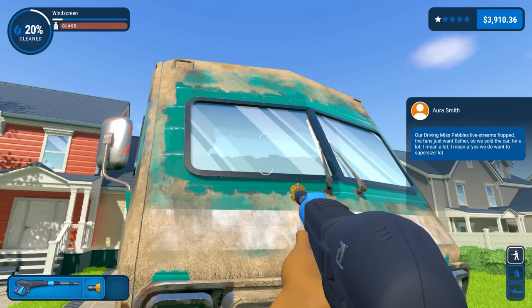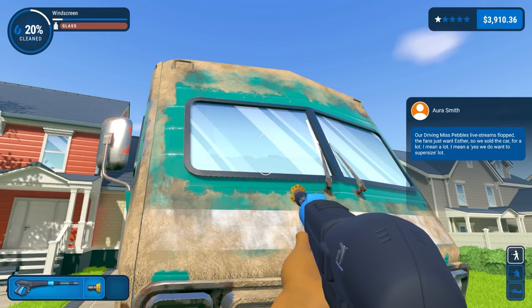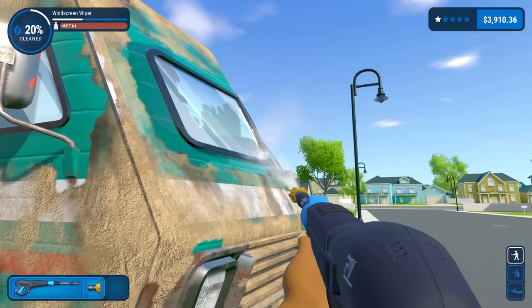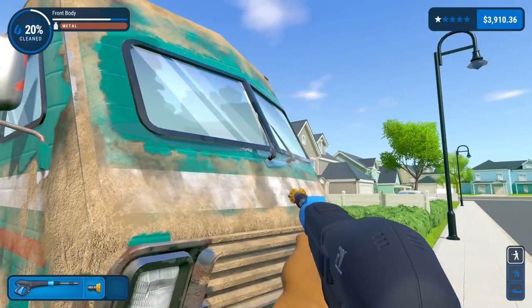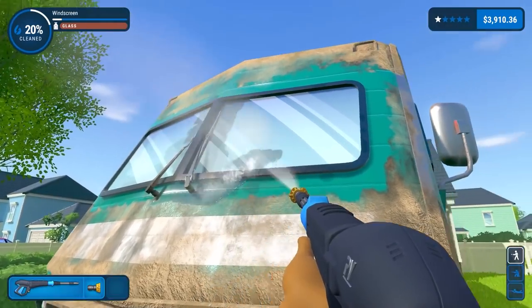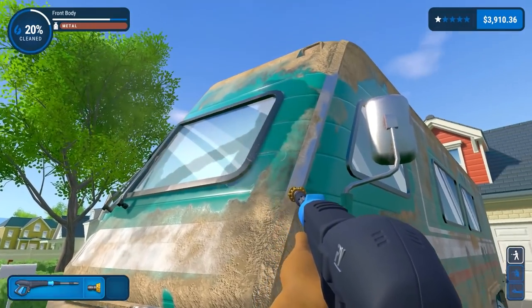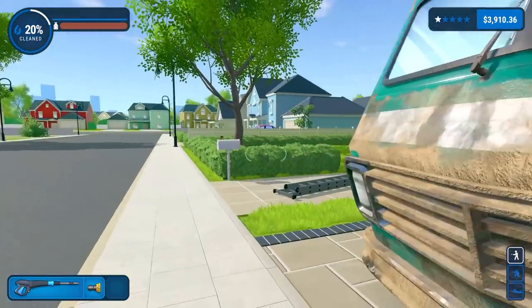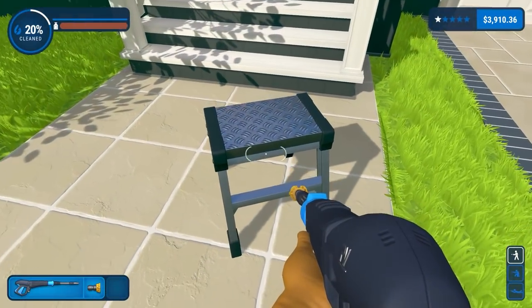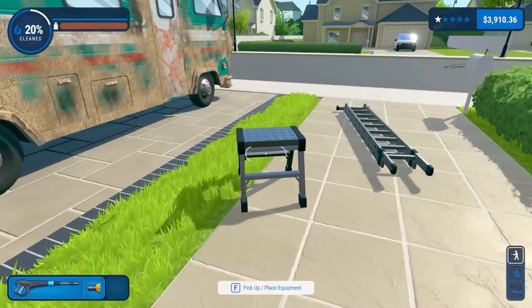There's a message: 'We're driving Miss Pebbles — the van's all Esther's, so we sold the car for a lot.' Apparently they sold the car that we cleaned in the garage. The screen counts as metal. We're going to have to get up to the front of the van now so I'm going to pick up this step to reach it.